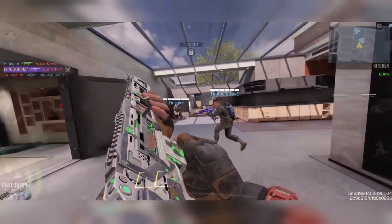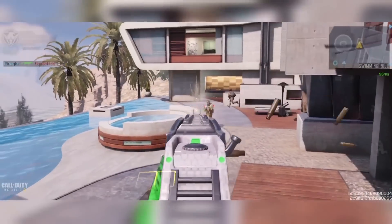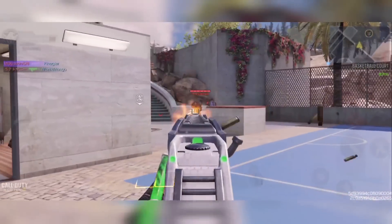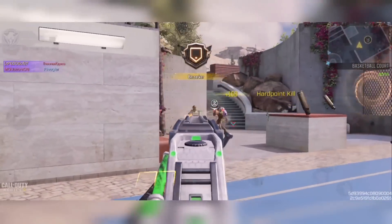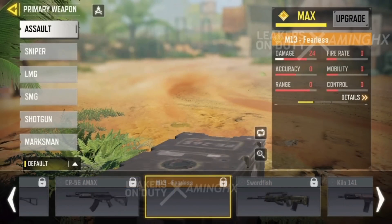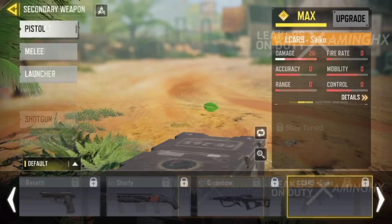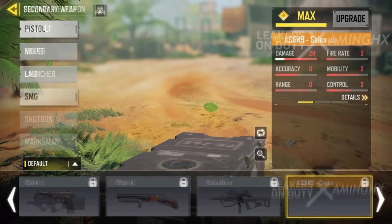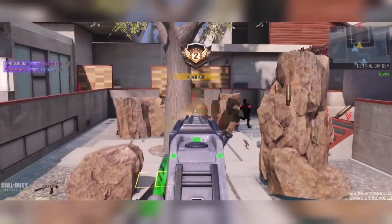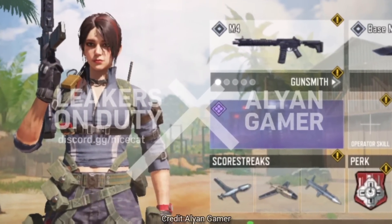Those are the two guns expected for Season 6 — we'll have to wait and see how they perform in COD Mobile. Now here are the expected legendary skins for Season 6: the LK24 Chai Lao, the M13 Fearless, the KRM 262 Ejector, the Alcar 9 Seiko, and the KSP 45 Colossus.